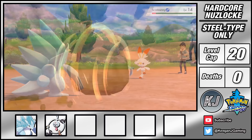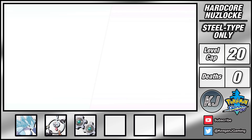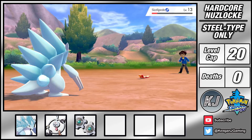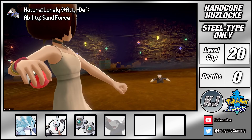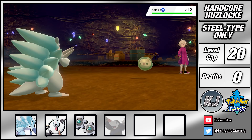Heading onto Route 3 and I'm able to catch a Klink here. Since it's a steel gear I give it the very fitting nickname of Rage Against The Machine. This trainer gave me a really rough time as his Sizzlipede is super threatening. I had to rely on an Oran Berry and landing my Rollout but took it down. In the Galar Mine I'm able to catch a Drillbur, but I can't use it until it evolves into an Excadrill as it won't gain a steel typing until then. Bede then challenges me to a battle but his psychic types aren't too much of a threat, and I'm able to sweep through them with Icicle Spear on Sandslash.